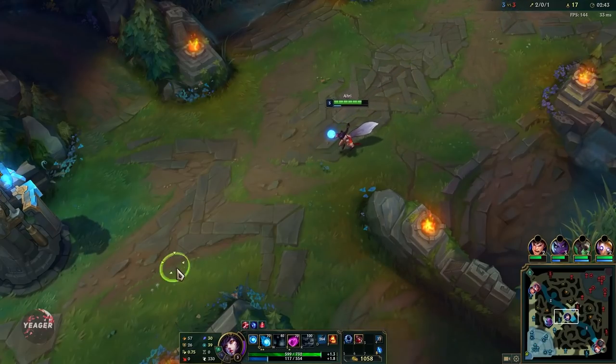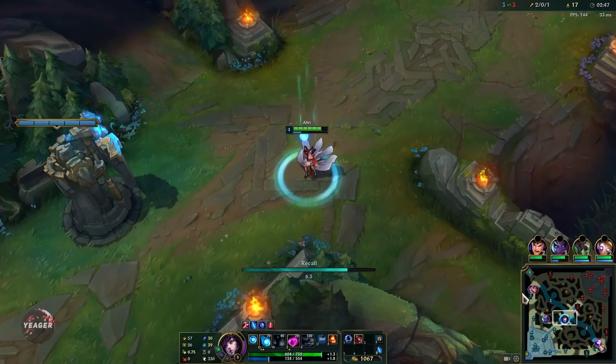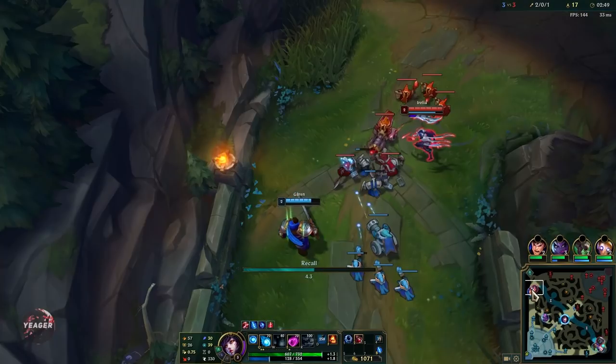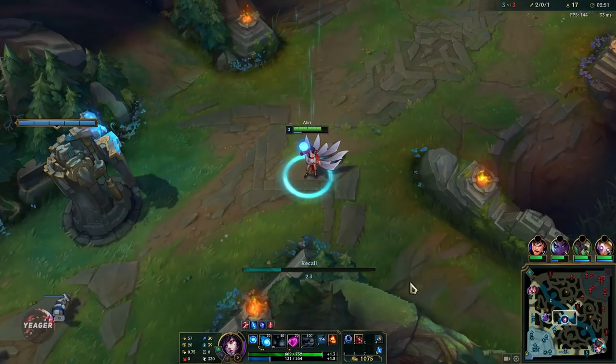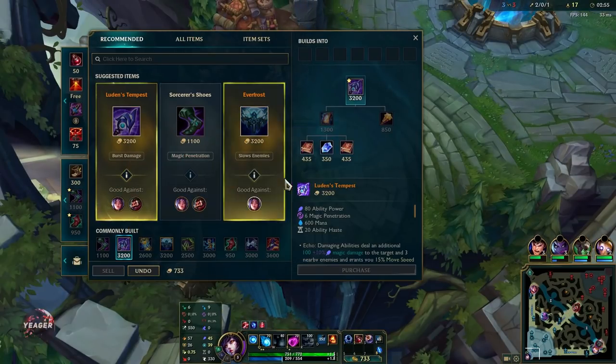I just put another point in the Q so we have better wave clear, but you can also take your W at level 3 if you want to. The W gives you extra damage and it also gives you a temporary burst of movement speed.